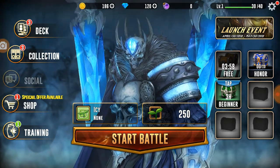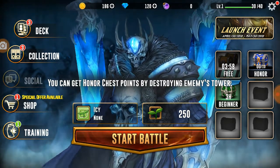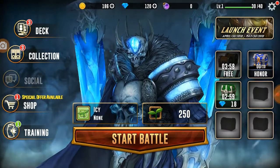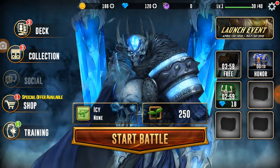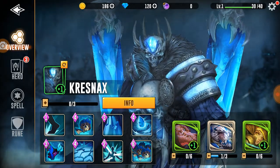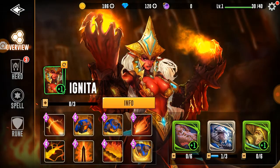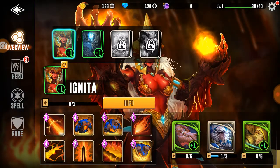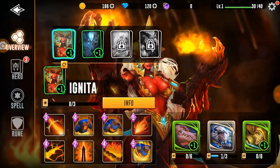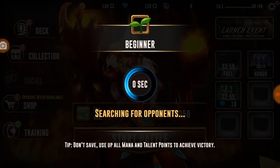I wonder how often you get the free chest - every four hours you get the free chest. You can get honor points by destroying enemy towers. Let's go and unlock that. Let's get our deck - Igniter. So it changes heroes and spells - let's try Igniter since we did use that, and let's go in for our first battle.